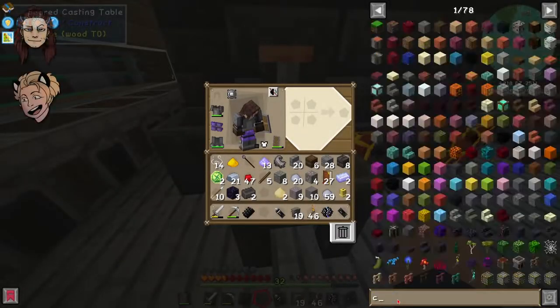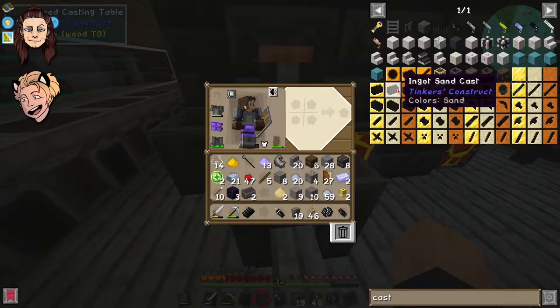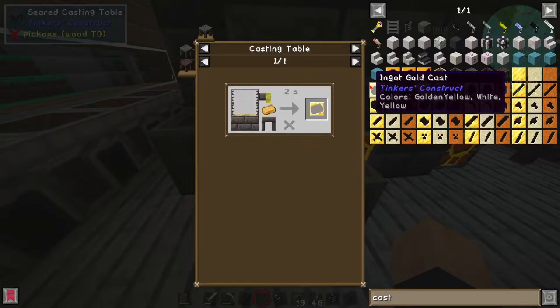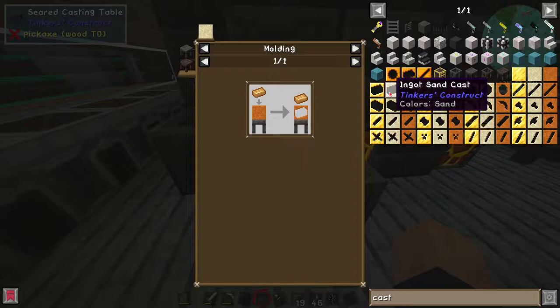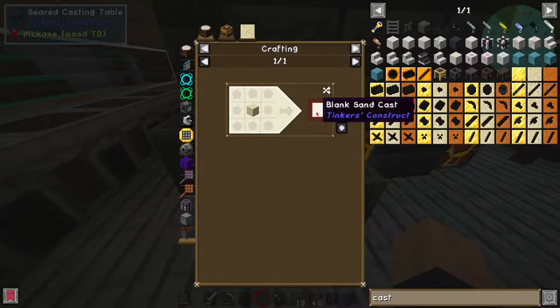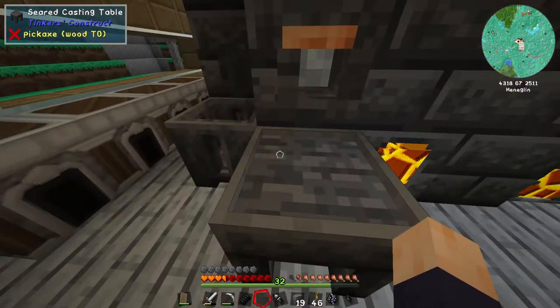I need a cast, an ingot cast. What the fuck's a sandcast? When you say sandcast, what do you mean? Oh, that's interesting — you can make casts out of sand. Or endstone for some reason, but that also makes sand.